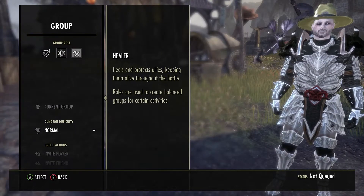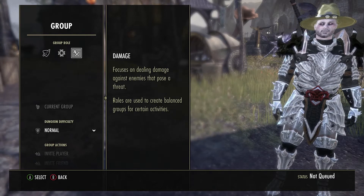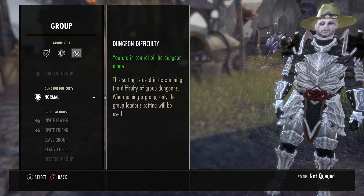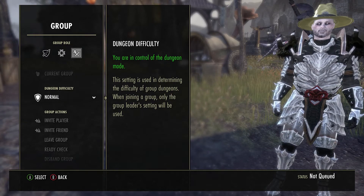Another good thing about the group menu is you can choose your role. These are all dungeon roles — it's either tank, healer, or damage. In the group menu, you can also choose the difficulty of your dungeon: normal or veteran. But you will get there eventually.